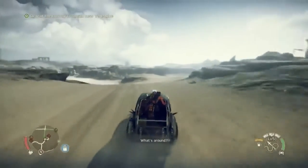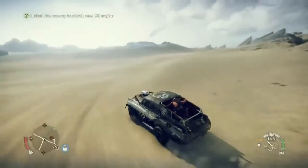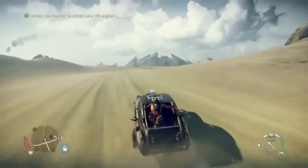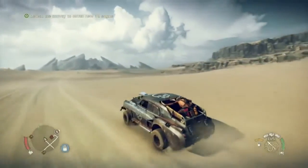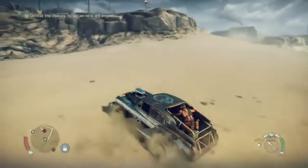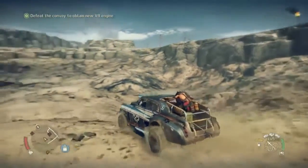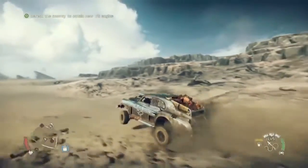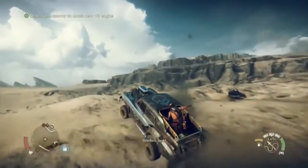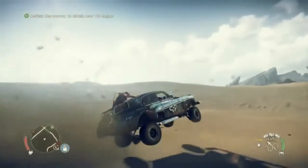Max gets some companions like Chumbucket, who you see in the back here. He's a Wasteland Blackfinger — a fanatical mechanic who almost treats vehicles, engines, and that whole mechanic way of life as a religion. He gets some friends to help him, but gradually over time you as a player will build up your very own Wasteland War Machine. It will be an expression of the choices you make in the world, and we'll be able to compare them in some online situations.